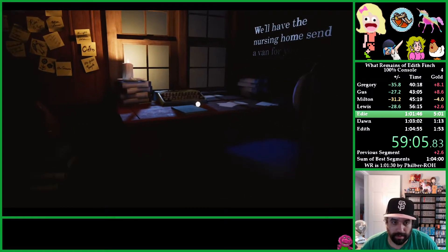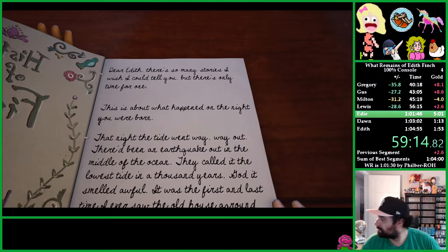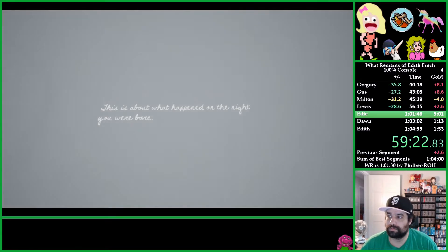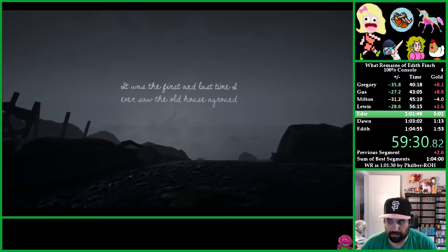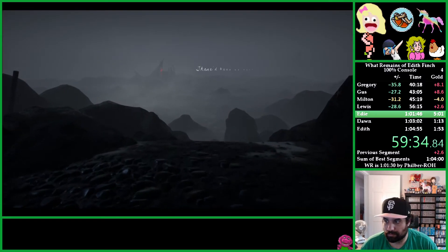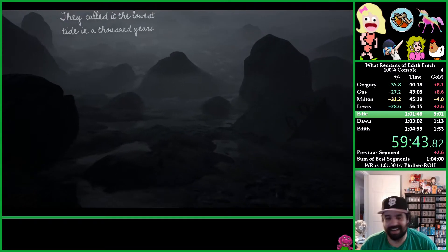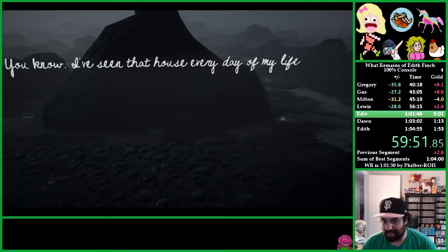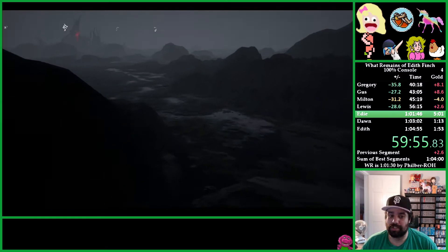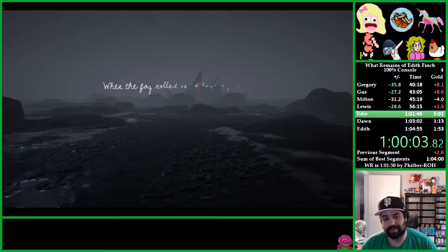These are the three living Finches at this point — me, Edith in the corner; Dawn in blue, which is my mom; and Edie, Edith Sr., which is Dawn's grandmother, my great-grandmother. Now the year is 2010. Edie is trying to impart knowledge on young Edith. 'That thing you're afraid of isn't going to end when you leave the house.' 'Edith has a right to know these stories.' 'My children are dead because of your story.' I love Edie's voice — she was born in Norway so she has this Norwegian accent.